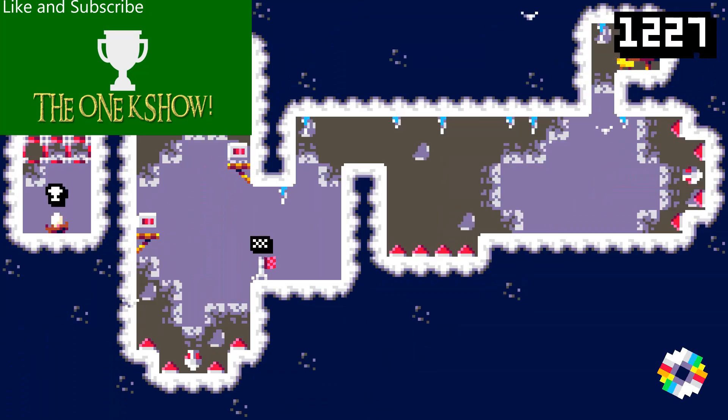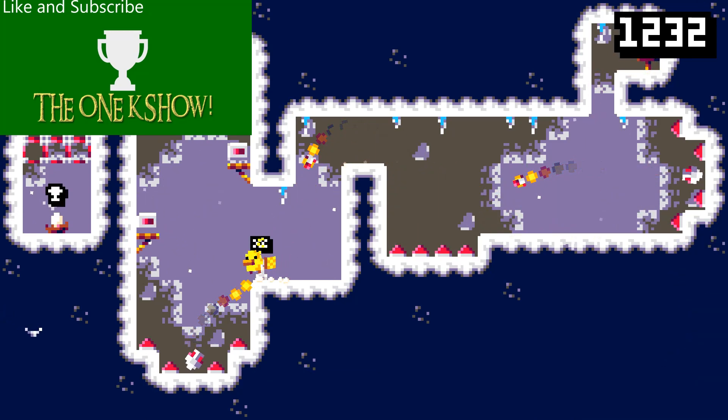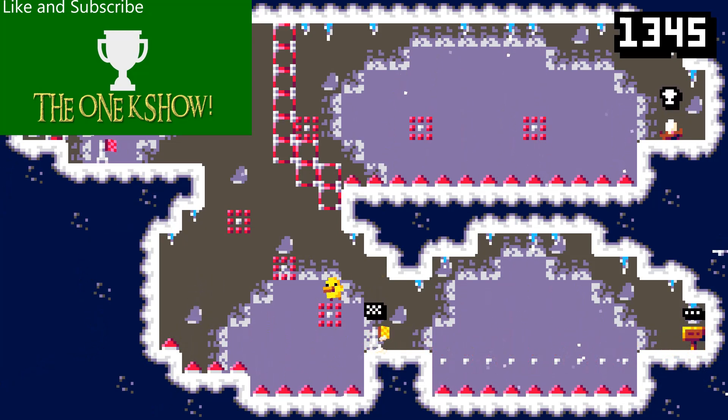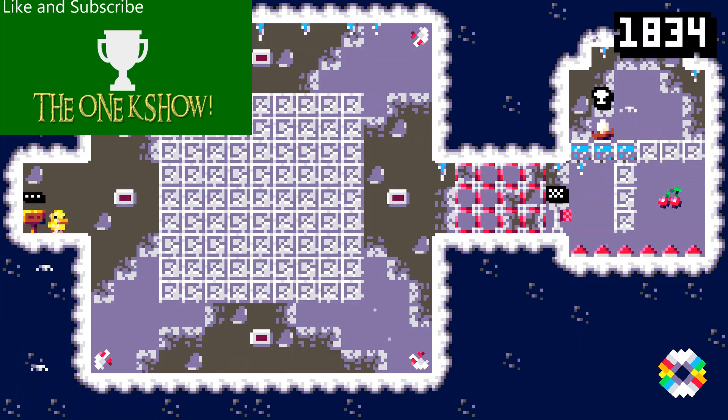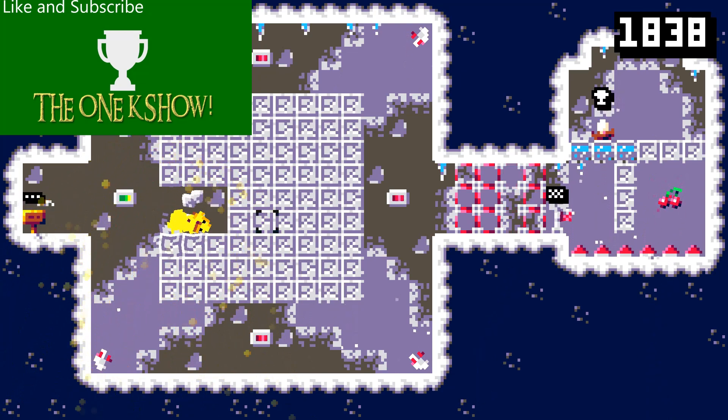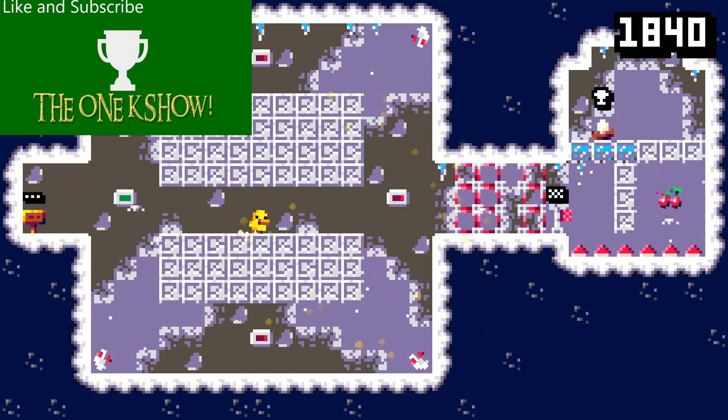Here we're going to have rockets that endlessly chase you, reminding me completely of N-Plus back in the day. These target blocks, after you step on them, will disappear, so you'll need to move quick and plan out your moves before you even do them. These snow-like blocks can be dashed through to create new paths, allowing you to avoid rockets in cases where it seems hopeless.